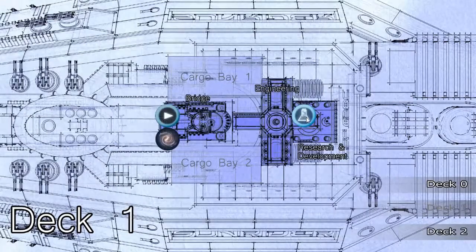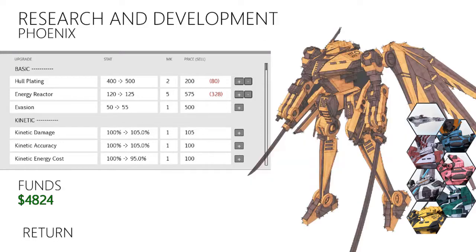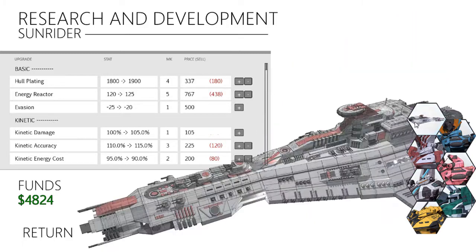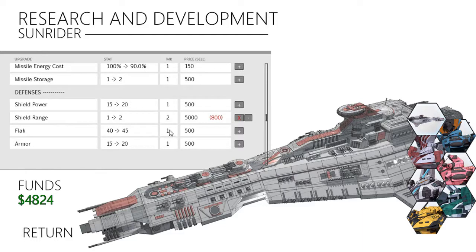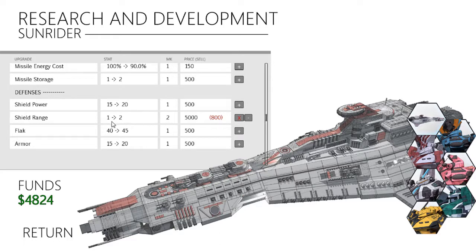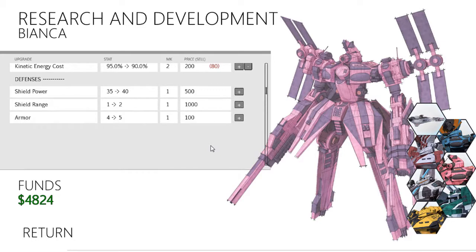We have some more money. Welcome to research and development. I wanted to upgrade the Phoenix's vision, but I also wanted to upgrade the shield range for the support riders. Did I increase shield range? It's only one shield range for the Sunrider? No, I didn't. Kind of a big investment then because it's 1,000 each.